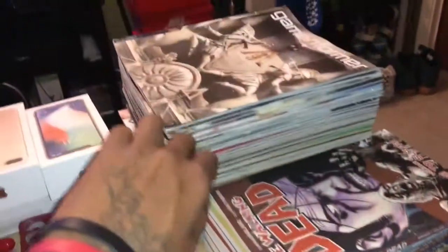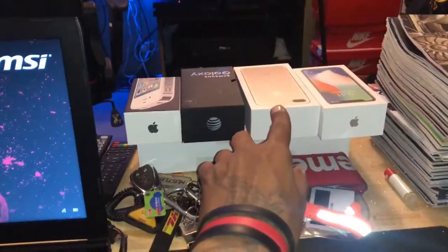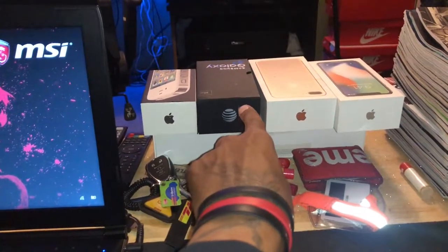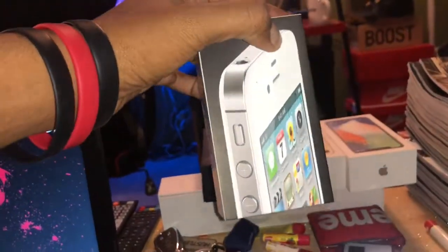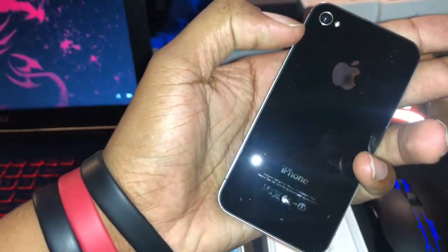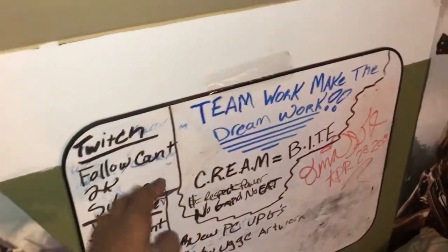I got the Walking Dead comic series and a whole bunch of Game Informers that I'm actually going to make something out of when I move. I got some cell phones — a 7 Plus, a 10x, a Galaxy S7 which is my work phone, and an old iPhone 4 that's still in near brand-new condition. I also got an Apple Watch case, a Supreme wallet, and then over there is my YouTube slash inspirational board with some inspirations and photos of my nieces and nephews.